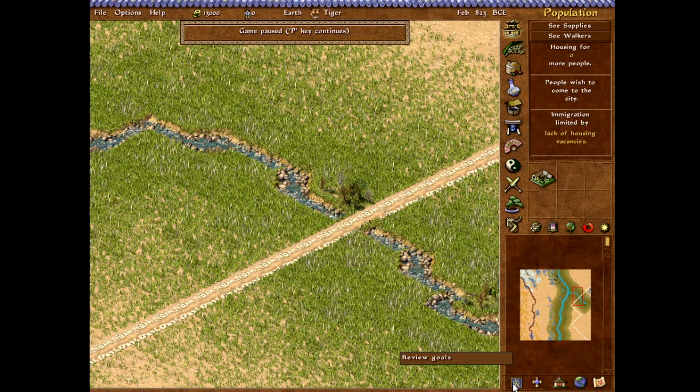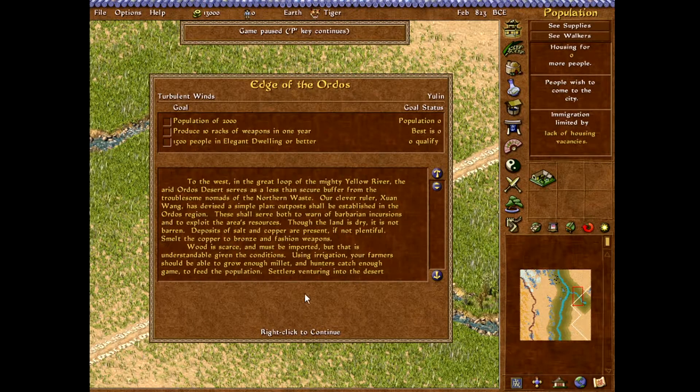Alright you guys, welcome back to another episode here in Emperor: Rise of the Middle Kingdom, and in this episode we are in the desert. I need 10 racks of weapons, population of 2,000, 1,500 people, and an elegant dwelling. So at least I don't need rich people.